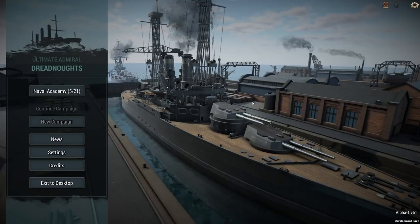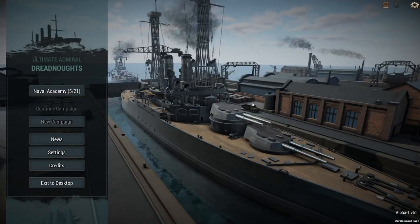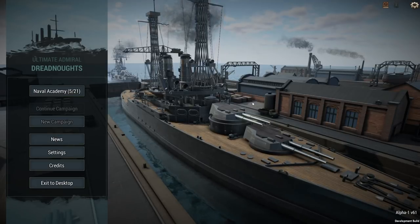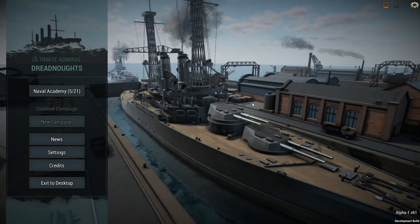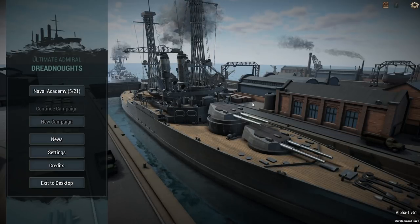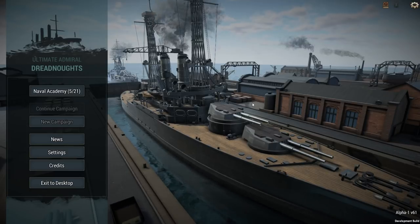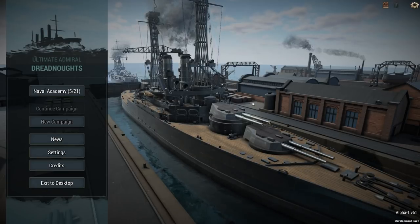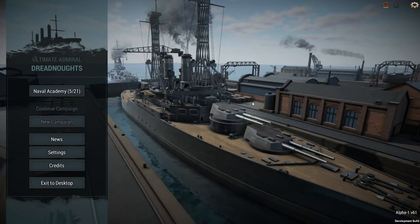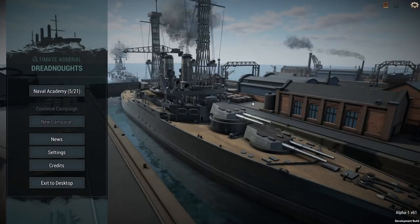Hello everybody, it's the Historical Gamer once again, and today I'm returning to Ultimate Admiral Dreadnoughts, an upcoming game currently in early alpha development by GameLabs — the developers that brought you Ultimate General Civil War, Ultimate General Gettysburg, and Naval Action. They're working on a trio of new games right now: Ultimate Admiral Age of Sail, This is My Land, and Ultimate Admiral Dreadnoughts.